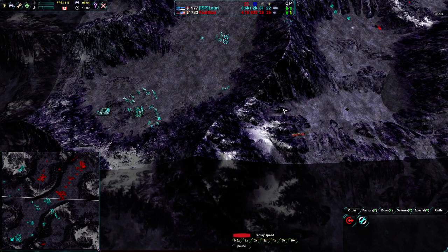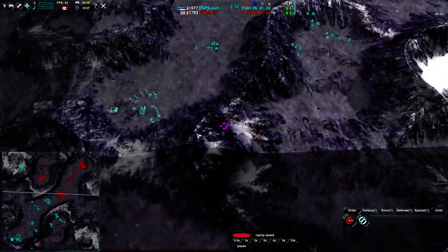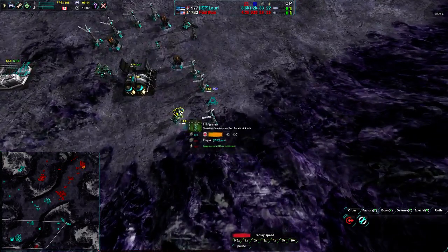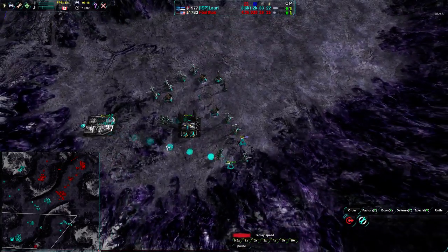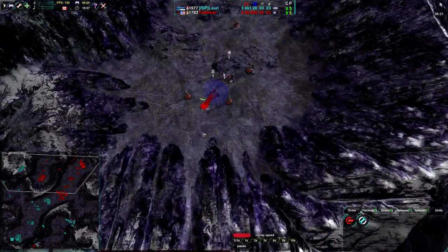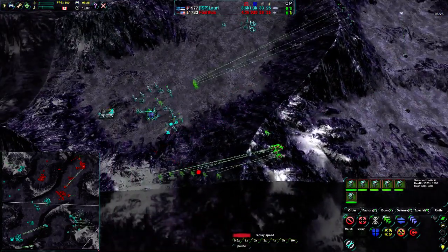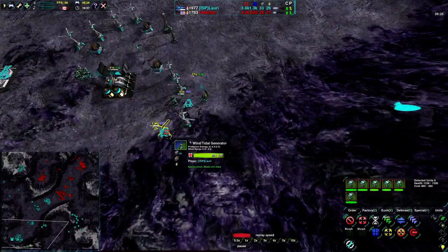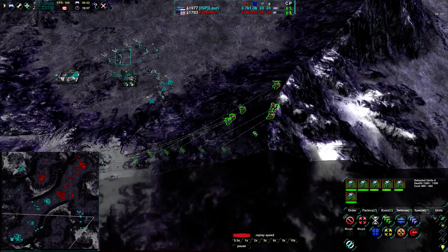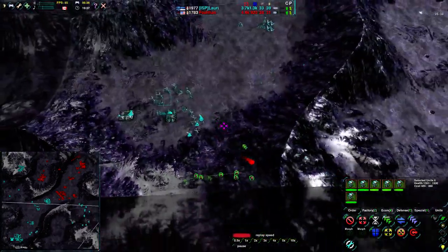Felthas is coming from the side and Lauri knows these bandits are coming — he's sending some glaives in, but in the wrong direction. The bandits are already out of the gate, going around the side, around the back, and Lauri has no defenses around the back of his base. He has a stiletto — he's gone for an air switch. Felthas, on the other hand, has not gone for a factory switch whatsoever. The bandits are coming around that mountain with no resistance. The Lotus is being built up, but these bandits have about a 20-second window to get in.